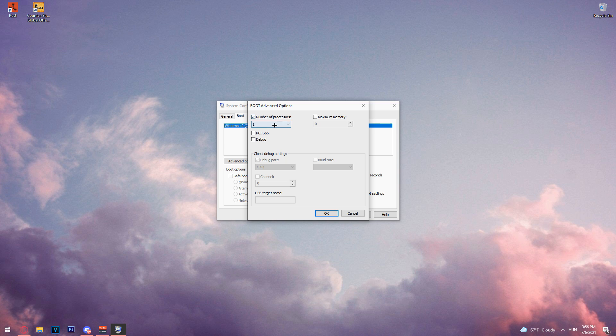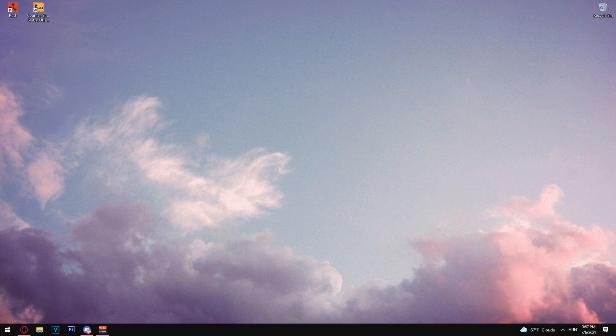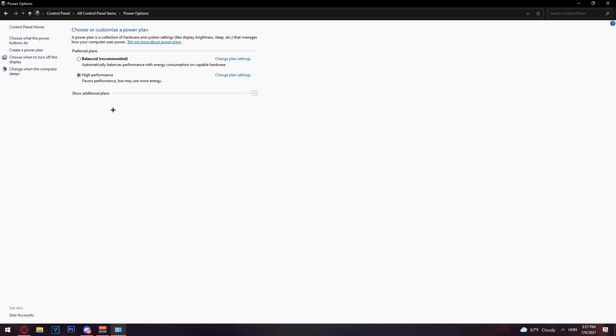Next, type 'msconfig' in the search bar. Click on Boot, then Advanced Options, check the Number of Processors box and set it to the number of cores you have — I put six. This helped me get a lot more FPS. Click OK, then go to the Services tab, check 'Hide all Microsoft services,' click Disable All, click Apply, then OK, and restart your computer.